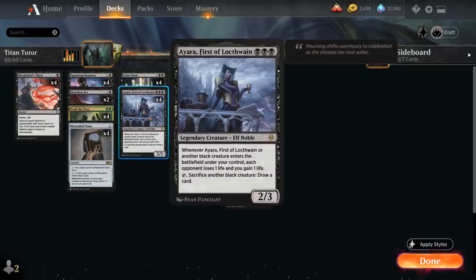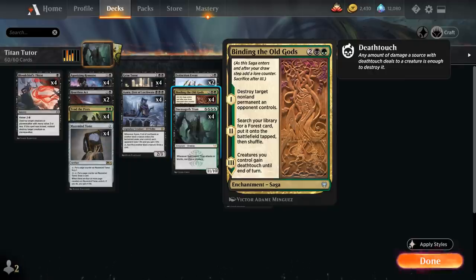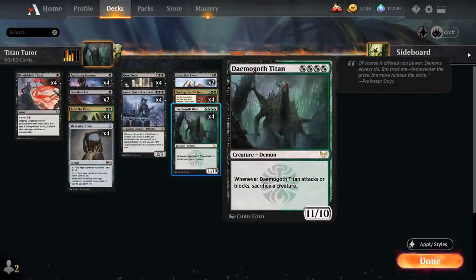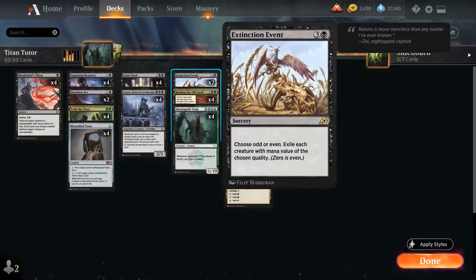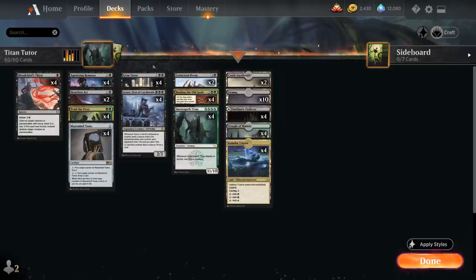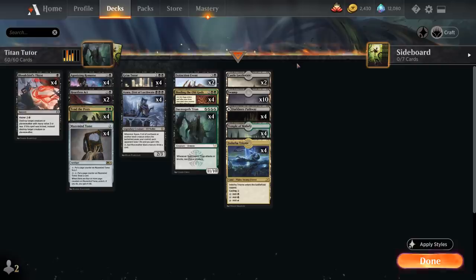Besides 4 copies of Grim Tutor we've got Ayara, supported by a heavy black mana base so we can usually cast her on turn 3. At 4 mana, besides our 4 copies of Demogoth Titan we also have a full playset of Binding the Old Gods as a versatile removal spell that also ramps us on the second chapter, making it easier to potentially play Demogoth Titan plus Tenth Pests in the same turn. Finally, 2 copies of Extinction Event as our sweeper of choice.